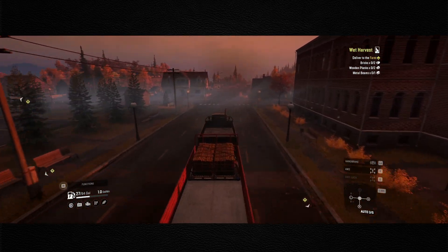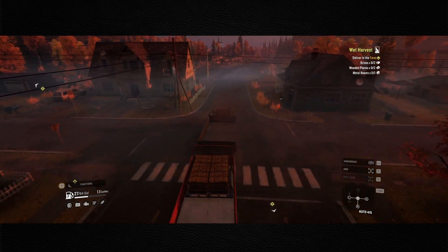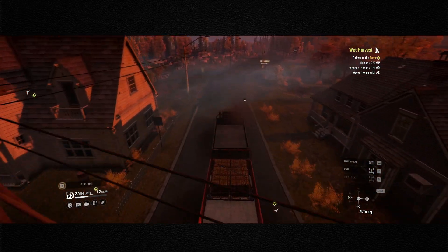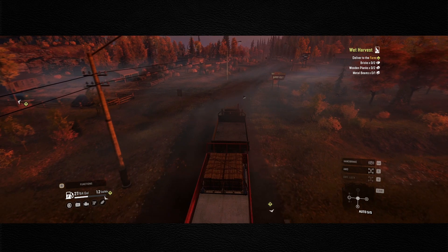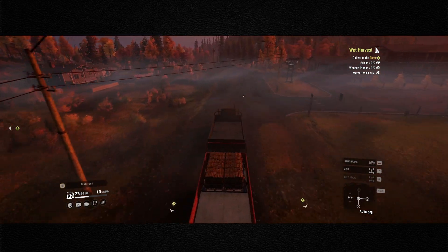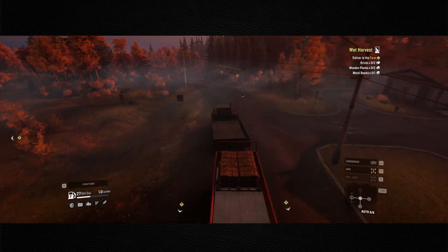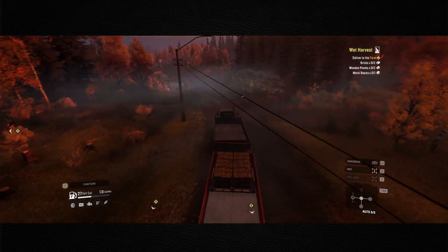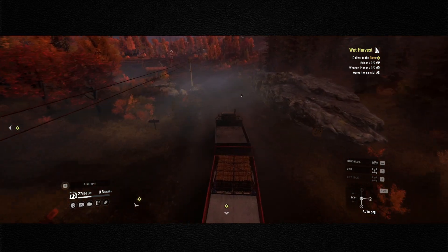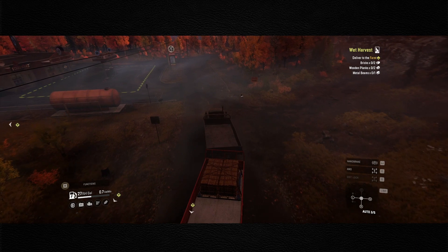Let's get going - we're heading up towards the gas station, not this one but the other gas station. Instead of going the low way through the mud to the farm, we're going to take this up the hill, fill up on gas at that mission trailer, get ourselves to the farm with this trailer, turn that in, and then we're going to swap trucks.